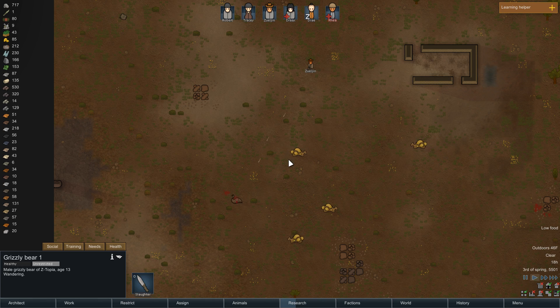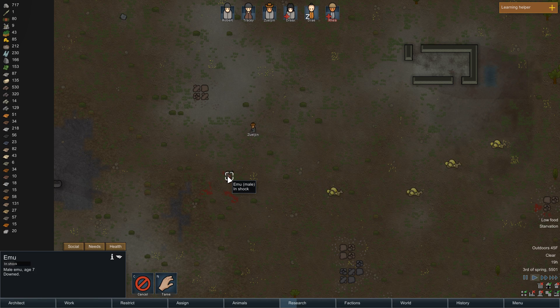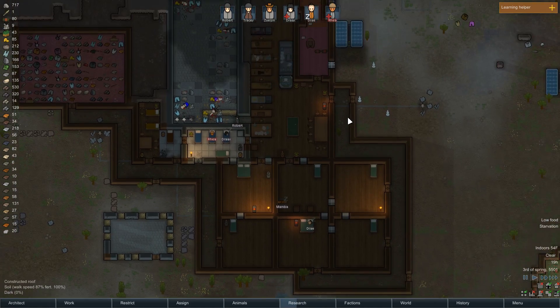I wonder if we can kill these while we're out here. We're going to get starvation — yeah we know, working on it. How much you gotta use to kill him? Is it making a cow noise? Oh my god Zul'jin, just kill it! Downed. There we go — alright, haul it back. Now we're working on it.